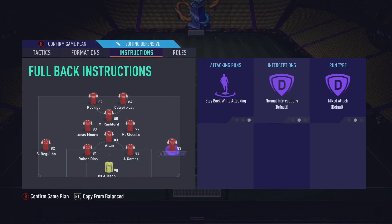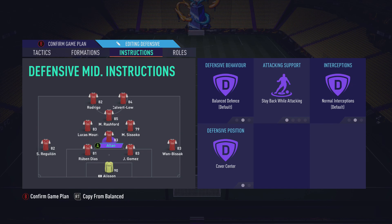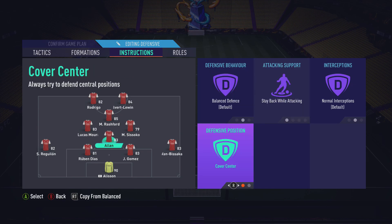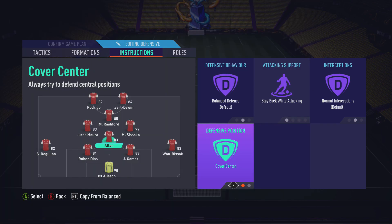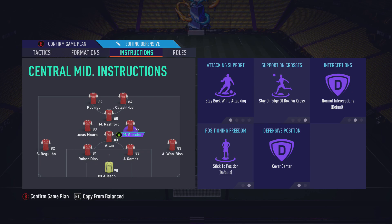Center backs we leave the same. For fullbacks, it's the usual — stay back while attacking on both the right back and left back. I tried an attacking fullback setup at the start of FIFA but it didn't work out. As for the CDM, we've got stay back while attacking for all positions, and cover center. This is the same for most formations — you want your CDM to cover the center of the park. If Allan runs out wide chasing Adama Traore, no one's watching the runner in the box coming in for the tap-in.